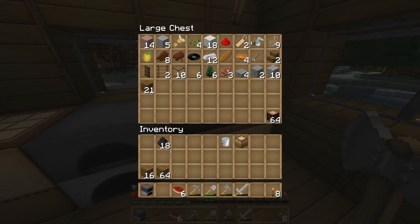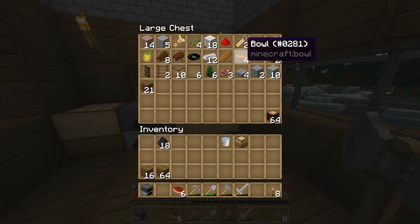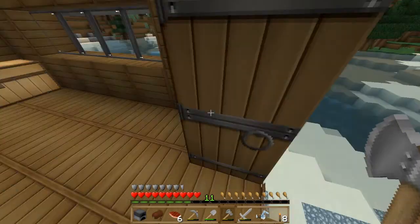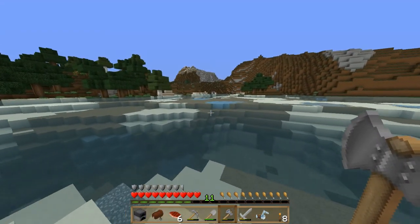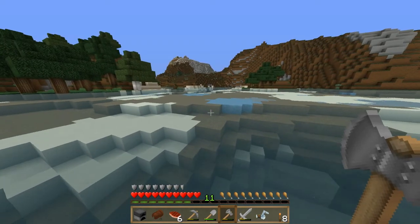So last episode, as you know, we found the mob spawner and we got diamond horse armour, which is amazing. We also got a name tag and a saddle, so we can get everything we need to get a horse. I'm actually gonna do that if we take the saddle and the diamond horse armour, because I believe there are some horses over at the spawn area, which I'm pretty sure is over this way somewhere.